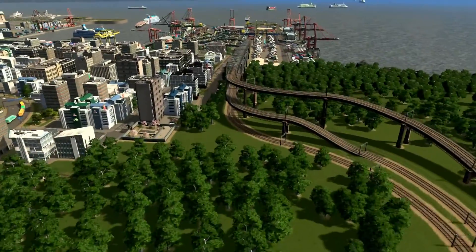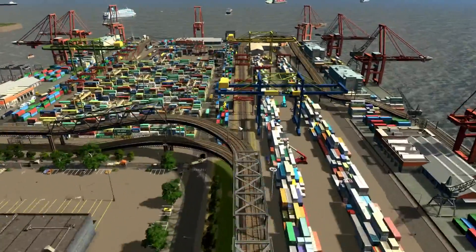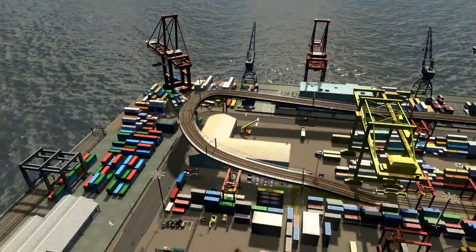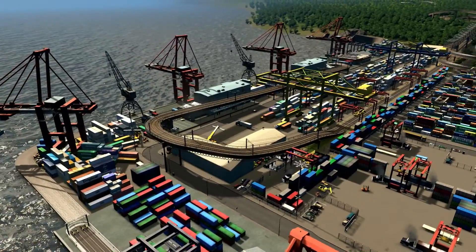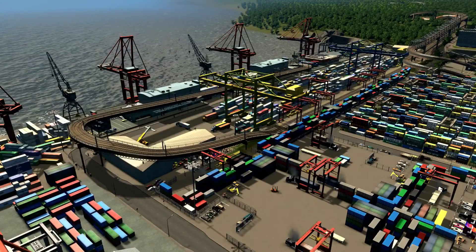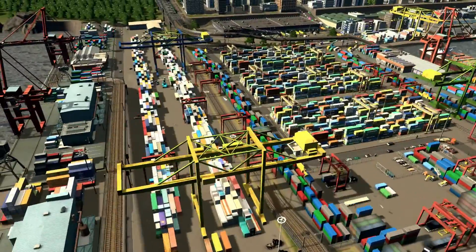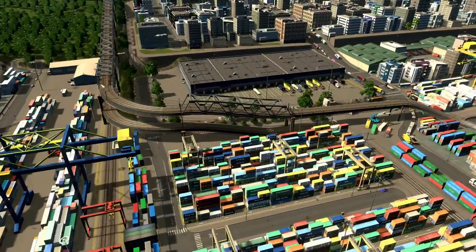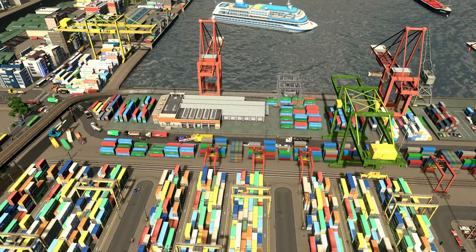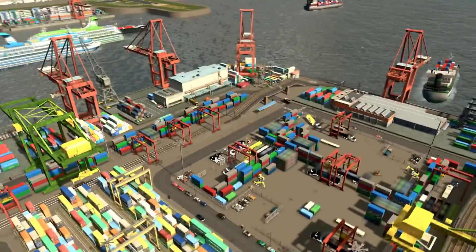One route leads trains to the right side and the other two to the left side. The two upper flights take the left band, and the bottom one takes the right turn and arrives at the cargo station. As I already mentioned, they are not using the third one. Those two lines are used frequently — especially this one, which is mostly used. This other one is used less frequently by the trains.